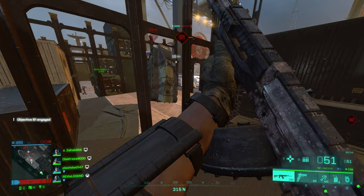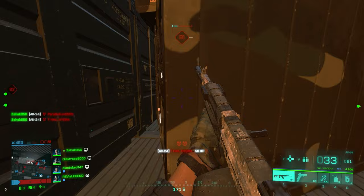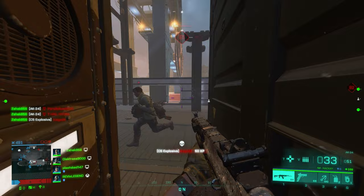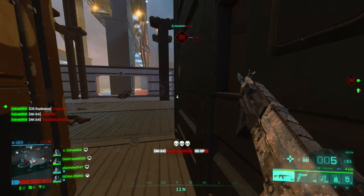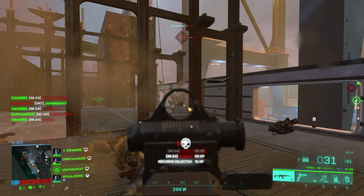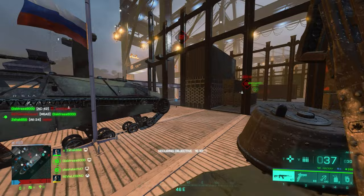Looking at the different mags and ammo types, I usually run with a standard issued drum mag — the capacity is absolutely insane, but the drawback is that it takes a little bit longer to reload. Mostly for that reason, it can sometimes be nice to use the high power extended mag: a few more bullets than the standard, but with a very fast reload. High power rounds don't really matter that much, and combined with a little more kick and lower rate of fire, it kind of equals out. If enemies are spread out, it can make sense to bring the extended mag instead, but most often I go for the drum.